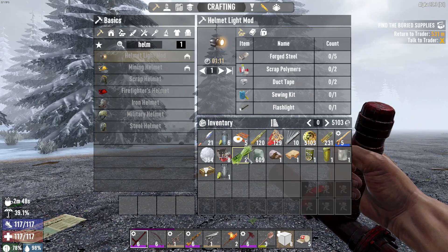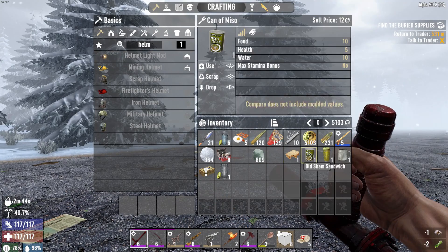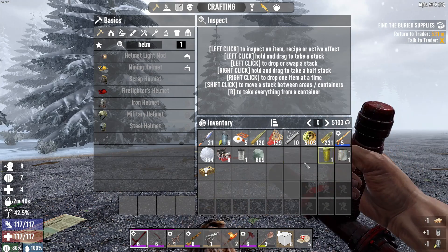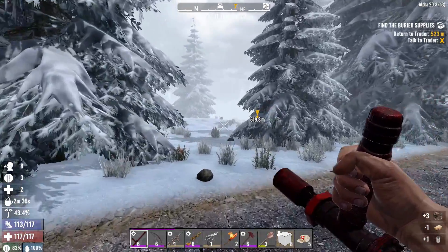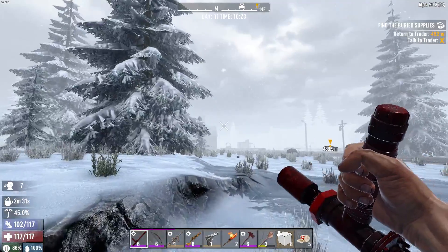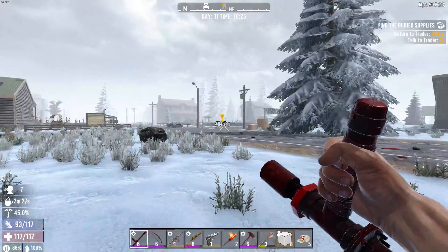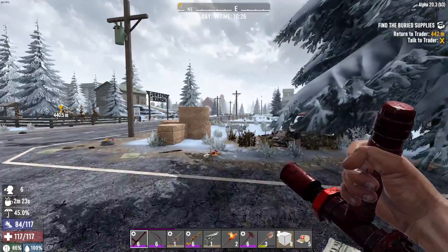Alright, off to the house real quick to grab some more stuff. I have some items here I don't need - I'll eat this one just to get health back up, and I'll get rid of the shamwich because I don't really need it. Everything else is pretty much okay to hang on to. If you're this far into the video and you enjoy it, or you just want to help me out, leave a like on the video - a little thumbs up helps out quite a bit.